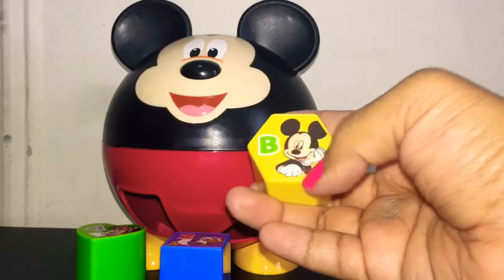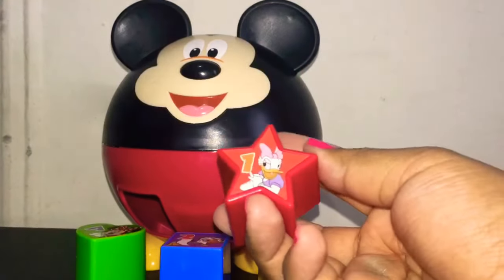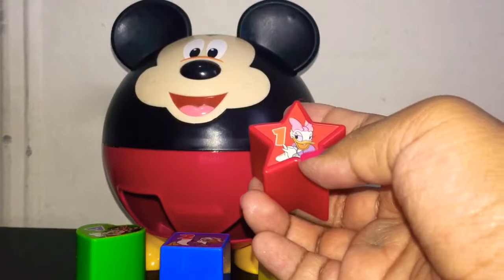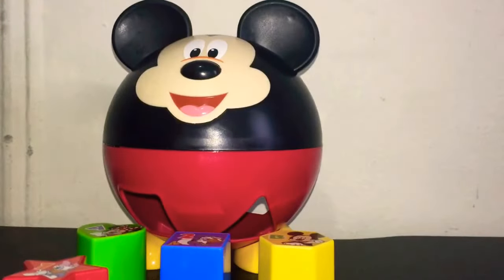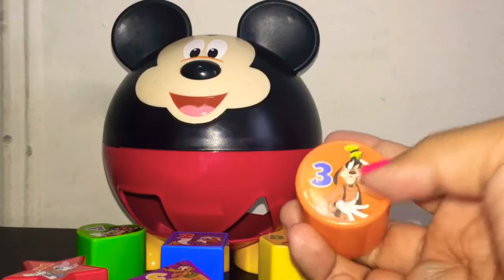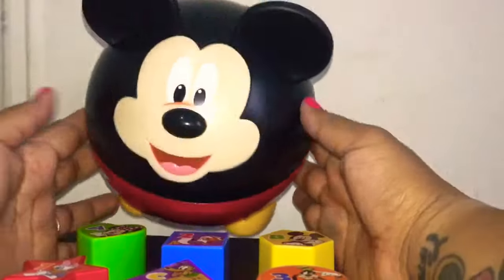It has Mickey Mouse. It has a star, color red, with the letter one, and it has Daisy. It has a triangle, color purple, with the letter C, and it has Pluto. And it has a circle shape, color orange, with the number three, and it has Goofy.